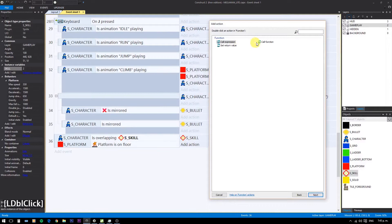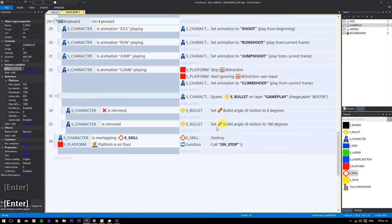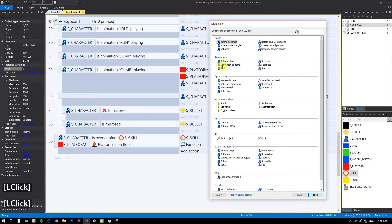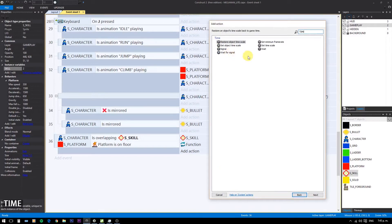In the event, we call on stop, pause the character, play a win animation, wait a second, unpause the character, activate platform behavior and set movement to platform. This will introduce a 1-second pause when we pick up the skill.